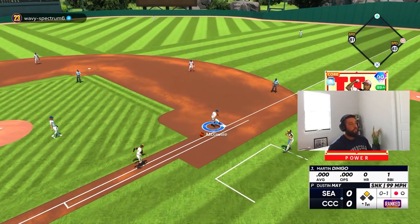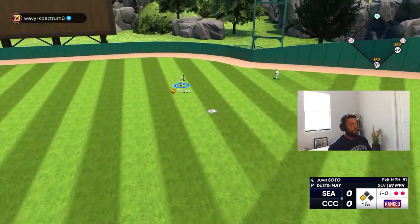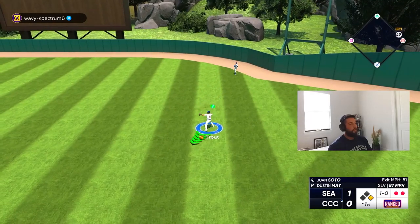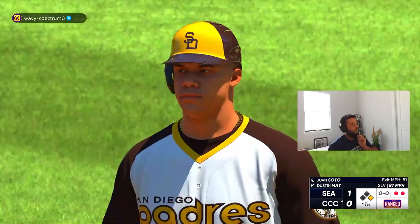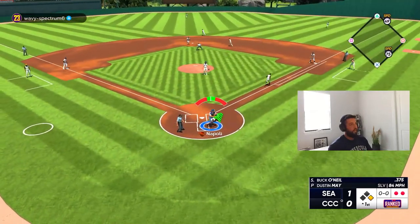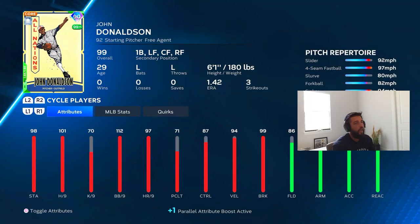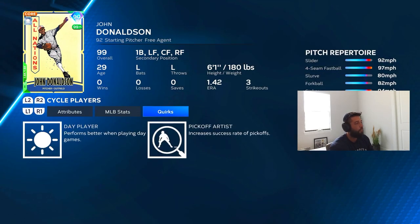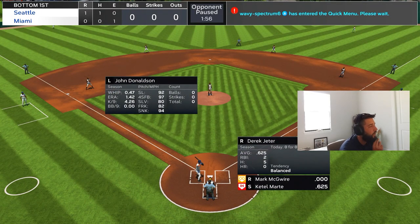It looks like he has a Rogers Hornsby type swing. We give up a run — Cattell Marty with the botched dropped ball. Let me check what Donaldson's got: slider, four-seam, slurve, forkball, sinker. Wow, he has a ton of nice pitches. He doesn't have the outlier but he has a nice pitch mix — the slider at 92 is definitely a tough pitch.